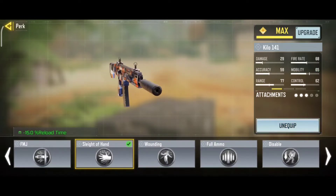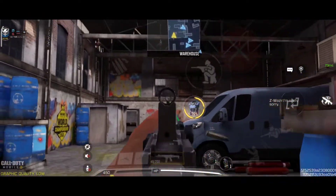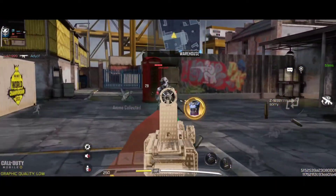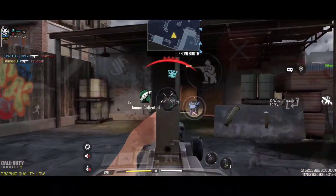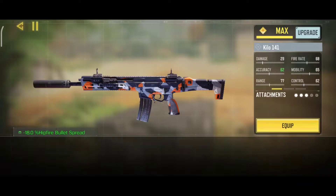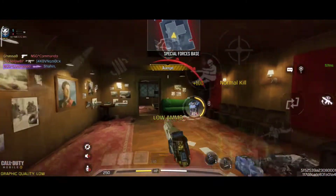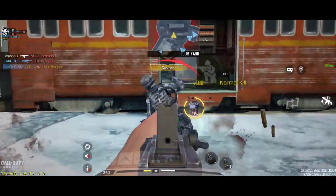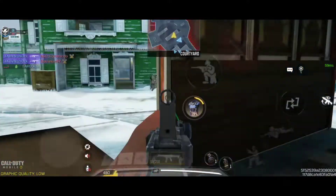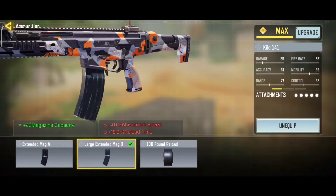We use Sleight of Hand for the perk, which reduces reload time. For the laser, we use the OWC Laser Tactical — this reduces aim down sight time and increases shooting accuracy. For ammo, we use Extended Mag B, which increases the ammunition capacity of the gun.